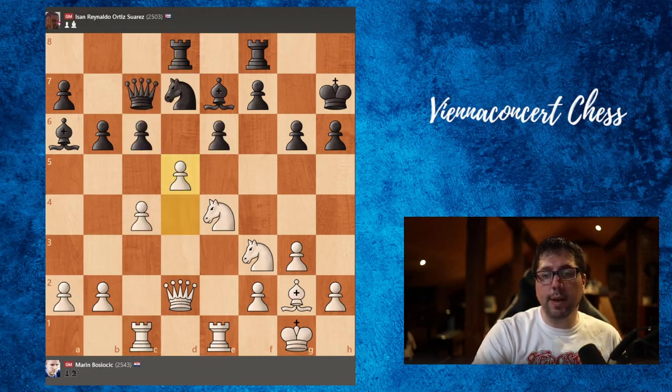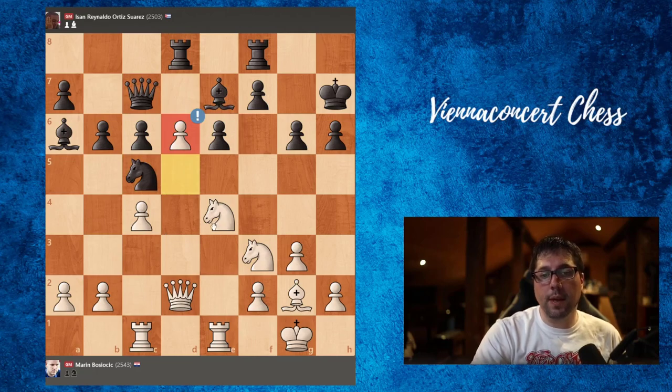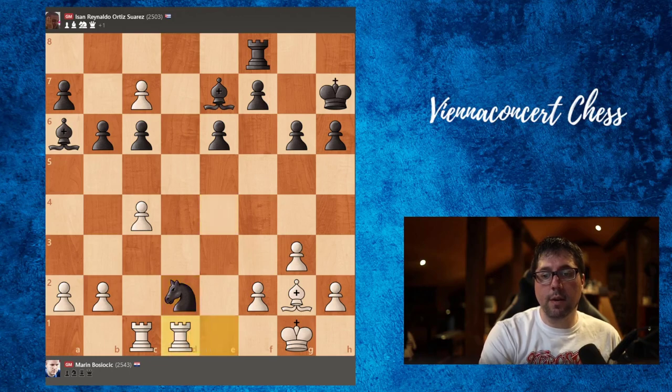So in this position actually black played c5. But now here comes a very nice move: d6, a sacrifice of this pawn. The best move would be to take the knight, and after dc7, rook takes d2, knight takes, knight takes, rook takes, rook e to d1, and here we have a couple of options.